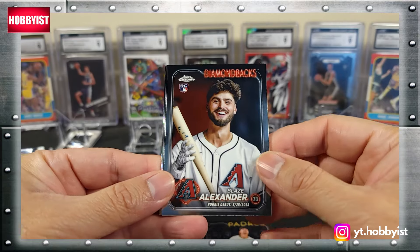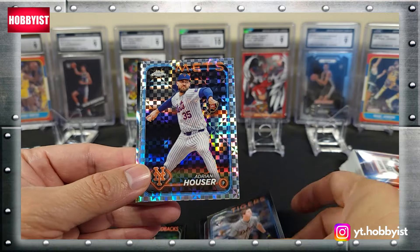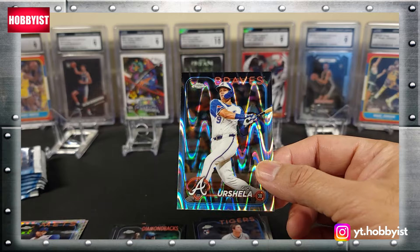Next up is a Blaze Alexander base rookie, Colt Keith on the base rookie, an x-fractor Adrian Hauser, and the first ray wave is a Geo Urshela.